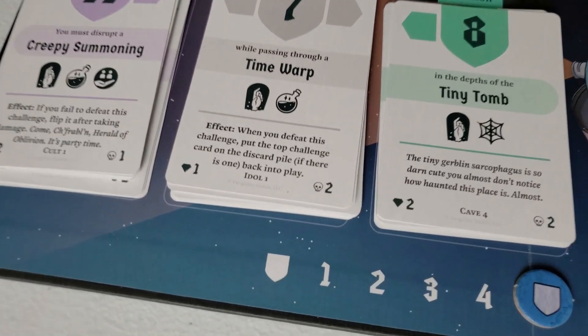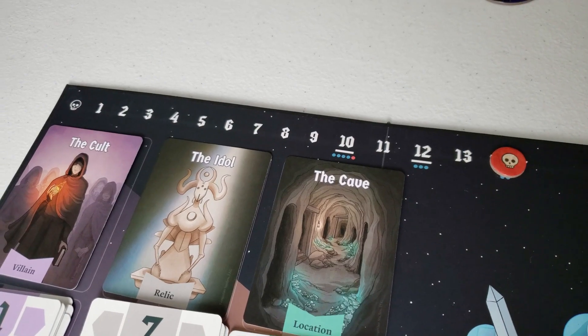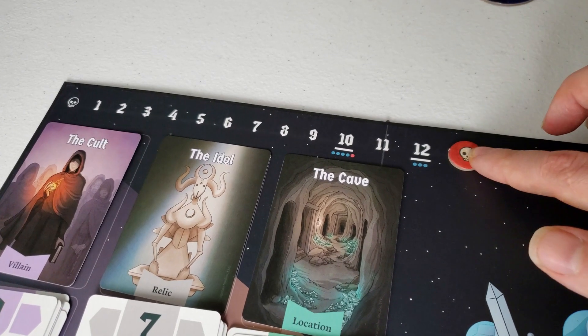If the challenge is beaten, the player collects the challenge card and places it beside their character sheet to be used later. Otherwise, the team takes damage, as indicated by the number in the corner of the challenge card. If the team's health reaches zero, it's game over, in the bad way.